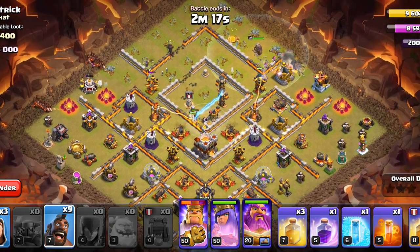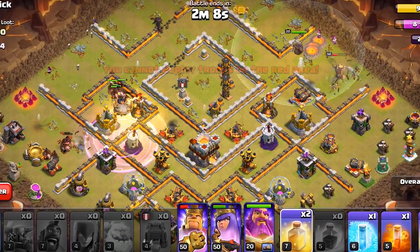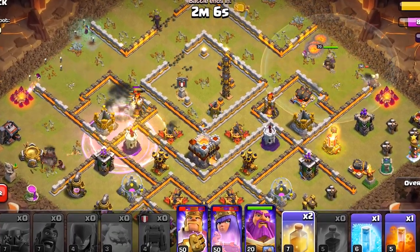We will deploy them in 2 groups. The Rage Spell was not used on the Kill Squad this time, so we will use it on the Hogs — but usually it is better to Rage the Kill Squad.